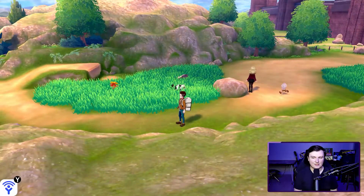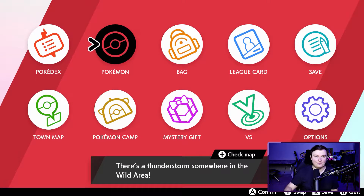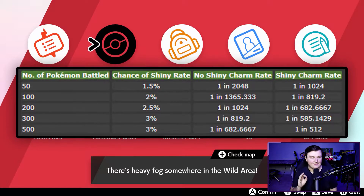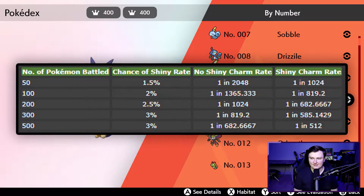In my case I've only done encounter hunting for Galarian Zigzagoon on Route 3. You're going to want to know your shiny odds — your base shiny odds are 1 in 4096, and you can increase that with a shiny charm up to 1 in 1365. You can also increase them using the following table, which you can find at Serebii.net.